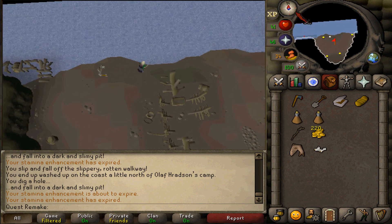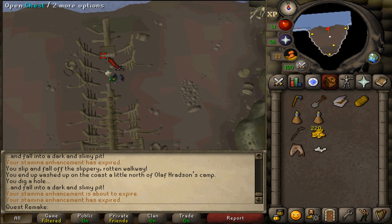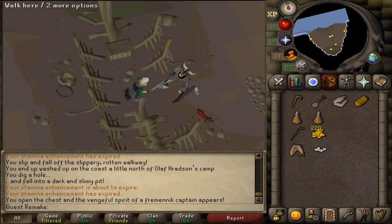Go to the western side of the shipwreck and enter it. Open the chest to spawn the combat 100 Fremennik Skeleton — defeat it. Then open the chest again to complete your quest.